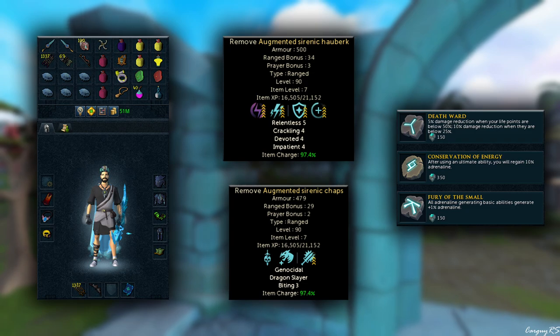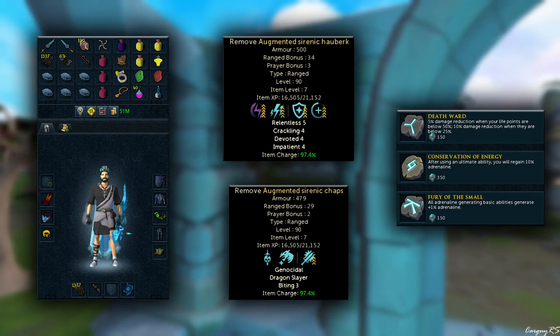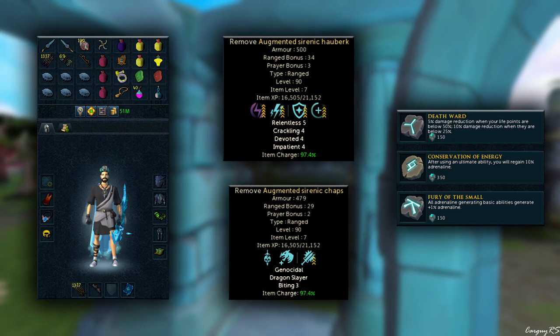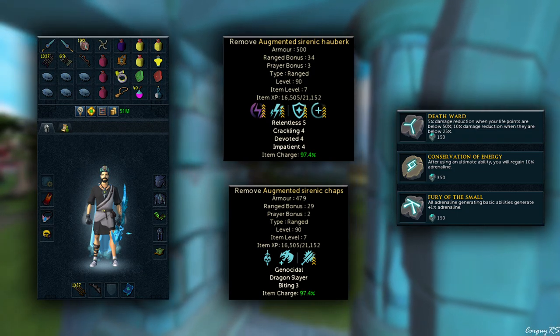As far as perks are concerned, on the top I just have C4R5 and Impatient 4 Devoted 4. Those are pretty cheap perks and they're also best in slot for armor. So honestly, I wouldn't bother wasting time with cheaper alternative perks, being that these are relatively cheap in the first place to get.